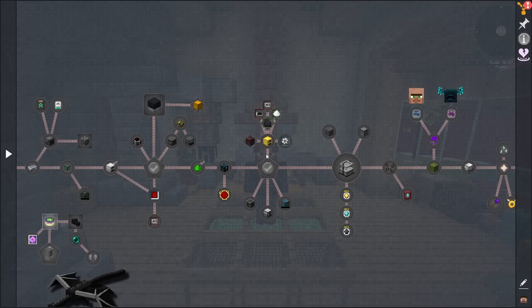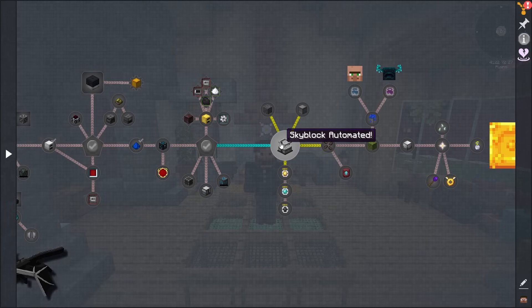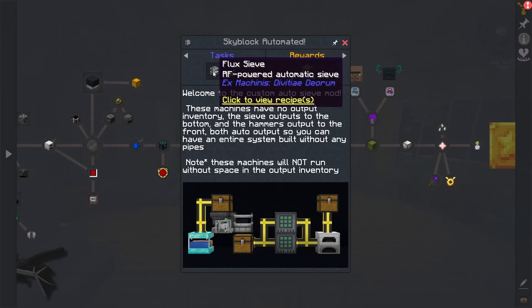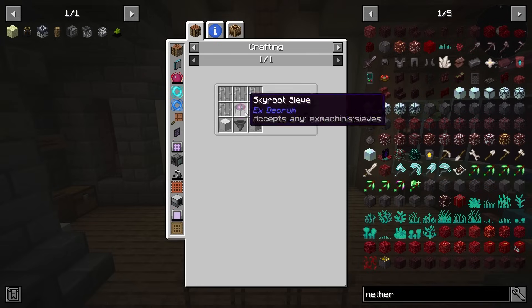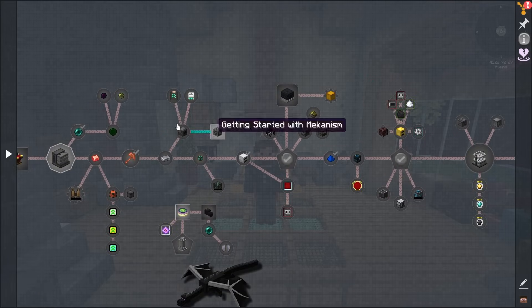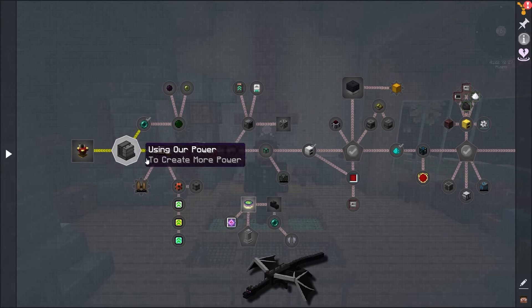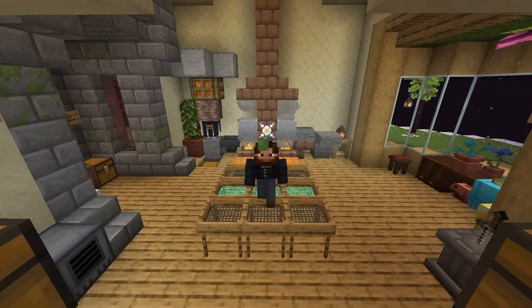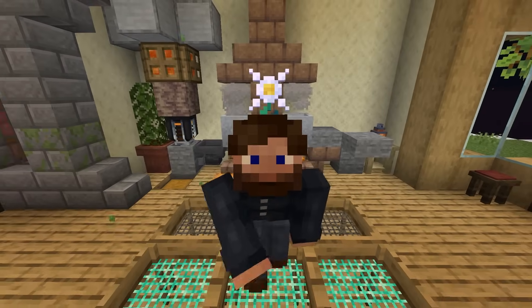This is definitely what we're working towards — getting into the flux sieve, which is not too bad to make in its own right, but it does require power. And all of those power machines are going to require quite a bit of resources. So definitely having some of these things set up and automated is going to be very helpful.